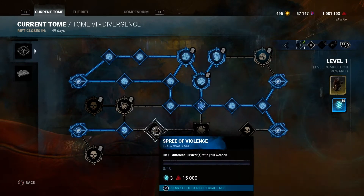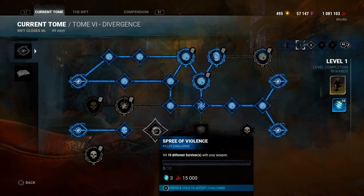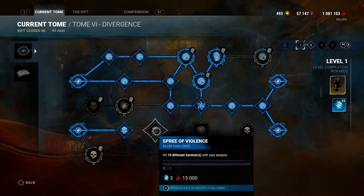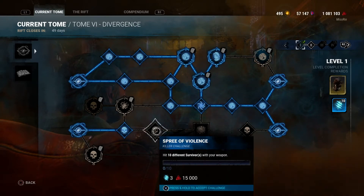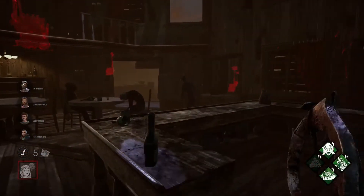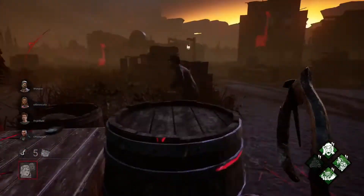This one's pretty simple — hit 10 different survivors with your weapon. You don't have to complete it within a single trial, because there are only four survivors in a trial, so this might take three games to actually do, unless it means you can hit the same survivor again — but I don't think it does. All we have to do is hit 10 different survivors with our weapon.